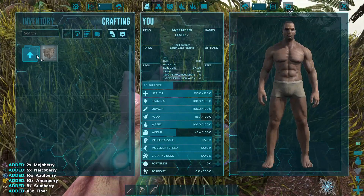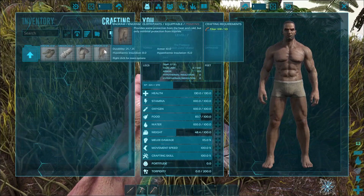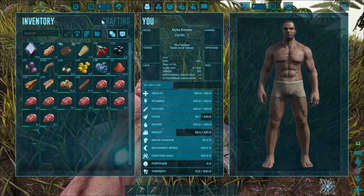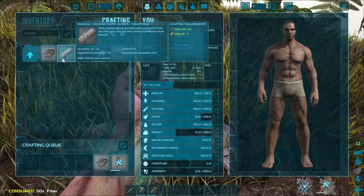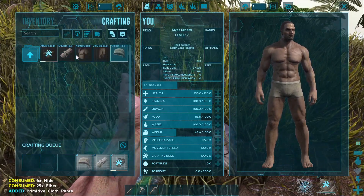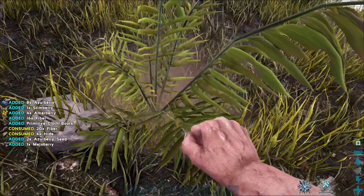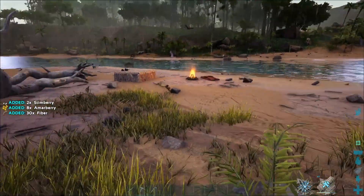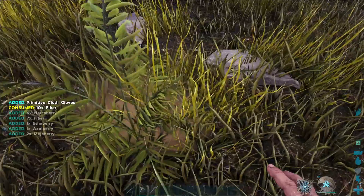Probably wouldn't be a bad idea to go ahead and get some cloth clothing. Pants and shoes I think are most important, then gloves, and then for a shirt just more fiber. Oh, and we're gonna have problems — a Kentrosaurus right above where all my good stuff's at.